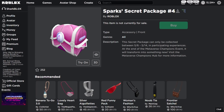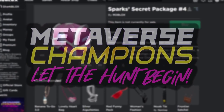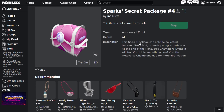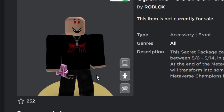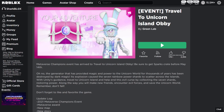How's it going guys, Sharblox here - another Metaverse Champions week four video. In this event video we're going to be getting the Sparks secret package number four. Like I said in my last video, this is like a front type waist accessory - it looks pretty cool. I do like how these ones look on the avatars, and the game we need to play to get this one is called Travel to Unicorn Island Obby.